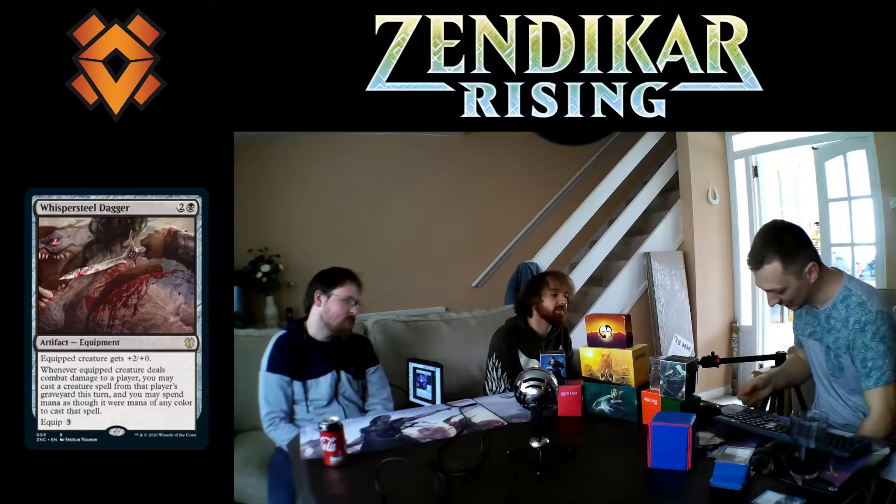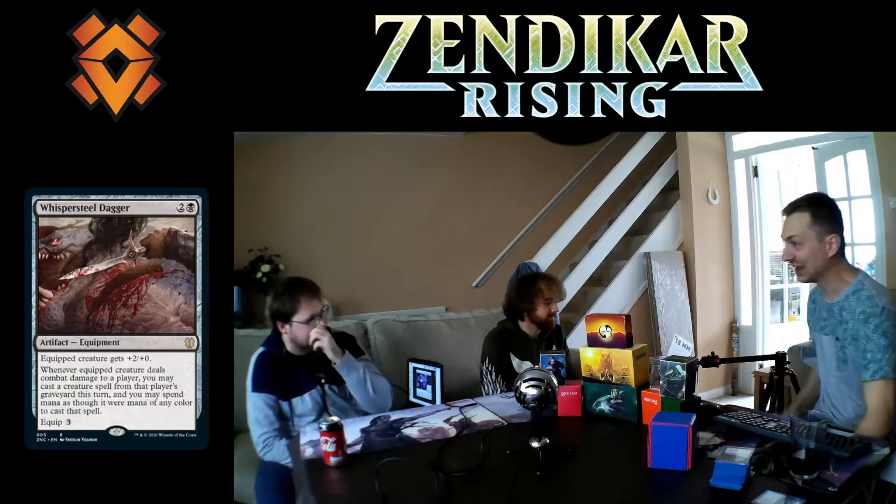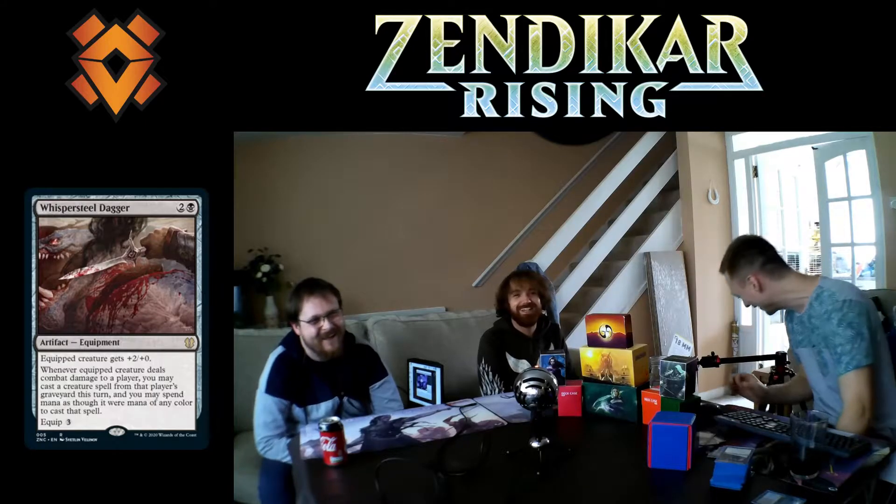Going back to this precon, one of the new cards you get — which I'm also going to get for my Ninja deck — is Whispersteel Dagger. It's two mana, then one black. The equipped creature gets +2/+0, and whenever that creature deals damage you may cast a spell from that player's graveyard. When we're playing against Josh, who always has gems in his graveyard, it completely revolves around reusing the graveyard.